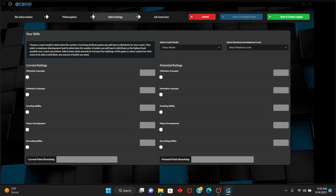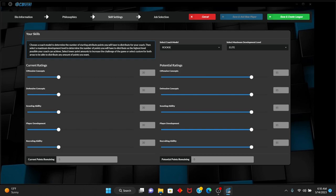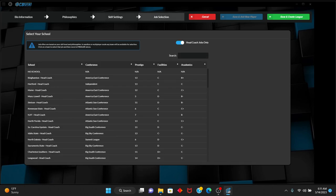For skill settings, you can adjust these yourself or choose a preset. The maximum we can go to is 85. If we start off as a rookie coach — which is where we're starting — we begin at 30 with all of our offensive concepts. Scouting — I'm going to say I'm not as great at. My strength is going to be player development to start. Not good at scouting; I'll rely on my assistants for that, but I'll be a good player developer.